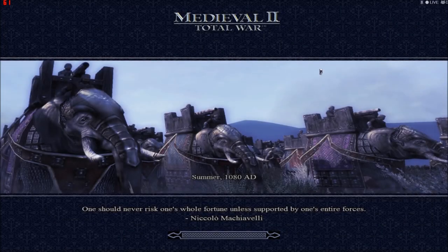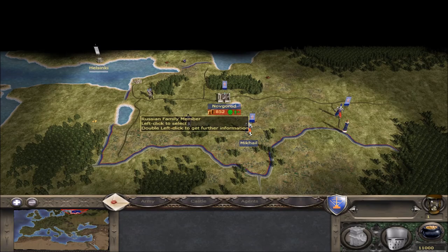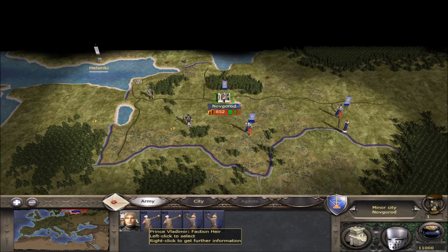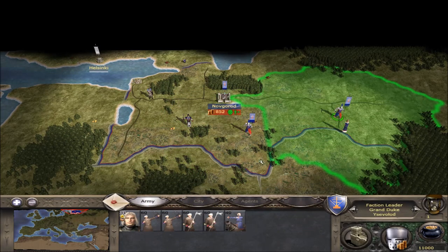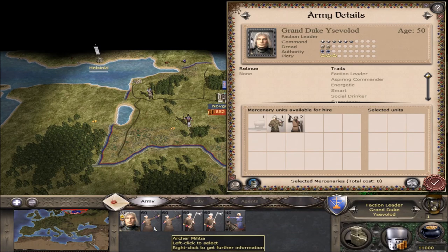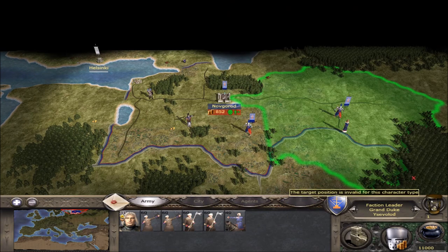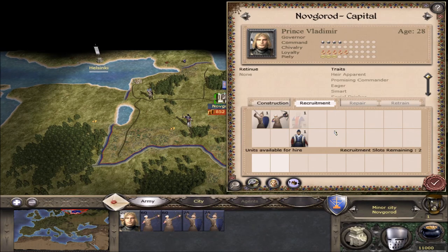Here we start moving. A quote from Niccolò Machiavelli, but we'll start in a second. So we're not going to be staying here long. We do have three characters: Prince Vladimir, Mikael, and Grand Duke Vsevolod. I can't say that — Vsevolod. Good thing he's dying. And we get nice old Vladimir over here, 28 years old. Going to be a good king.